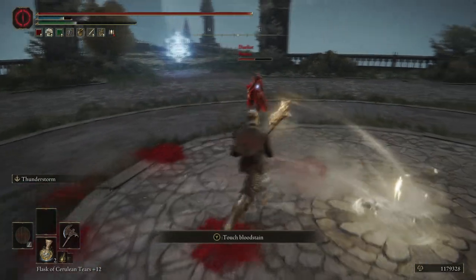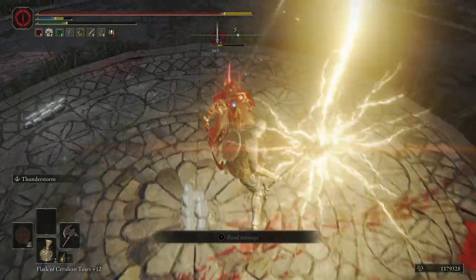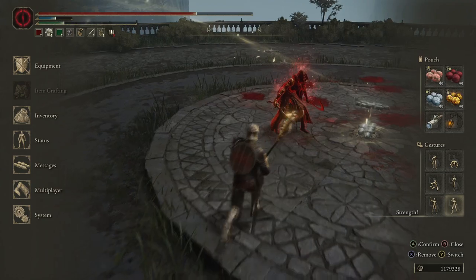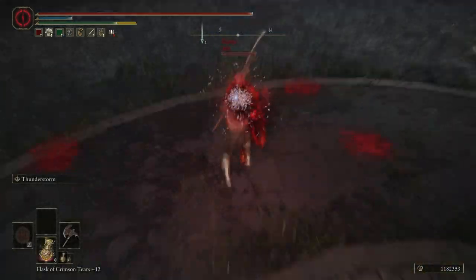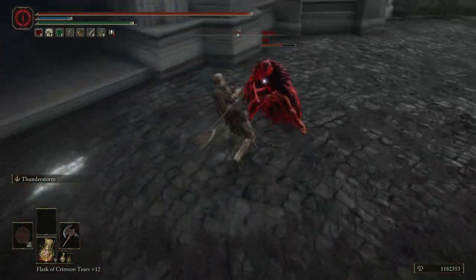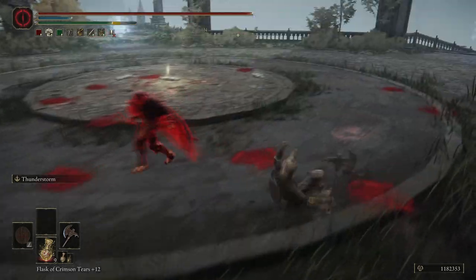Today we are taking a look at the Stormhawk Axe. This is a weapon you may recognize if you have ever summoned Nefeli to fight alongside you. She wields two of them, and if you meet her in the Village of the Albanarx and then proceed to kill her like the monster you are, you will get two of them as a drop.